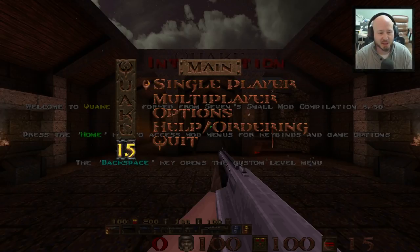This is probably one of the cooler weapon mods I've seen for Quake. It actually uses a forked version of Seven's Small Mod Compilation 5.3. Seven has been working on SMC for quite a long time. The first post I could find on Quake1.com forums was from 2010, and it may have started even before then. He has done an amazing job putting this together. I'm not really sure of the ultimate difference between SMC and Quake 1.5, but we're going to go through a lot of the different things here.